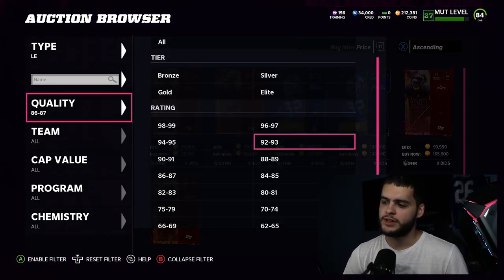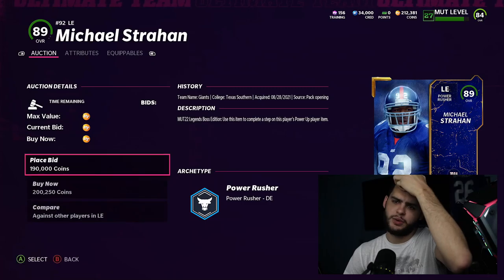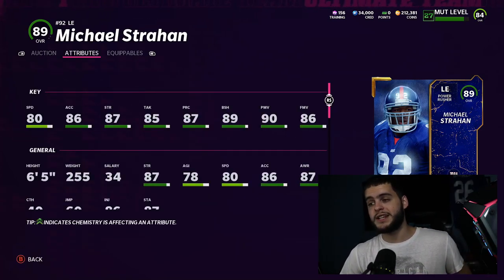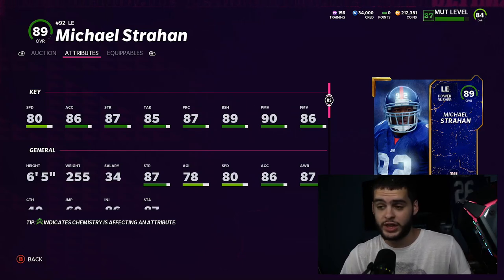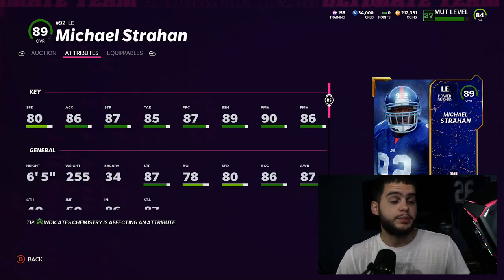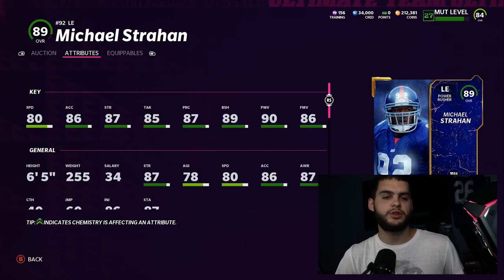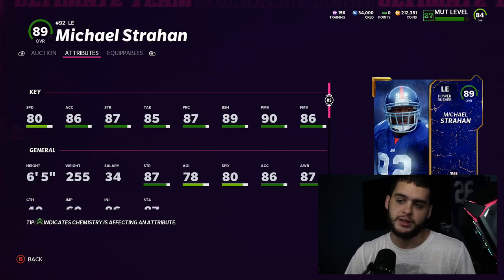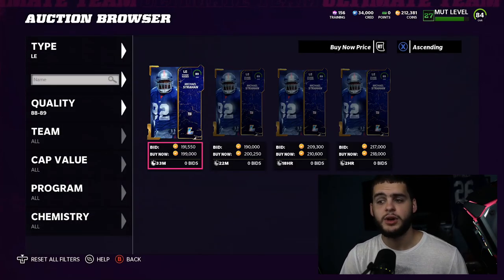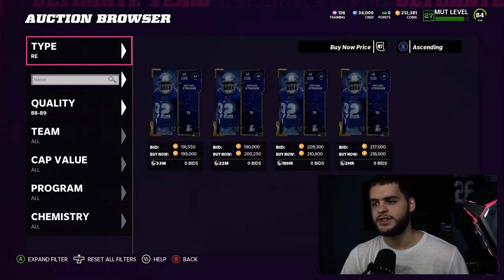At left end, the best on the auction block right now is Michael Strahan at about 200K. He's an 89 overall and gets the block shed and power move thresholds when powered up and chemmed up. The beauty of this is you may not need to upgrade him for months — even as a lower overall, as long as he has those thresholds above 90 he'll play almost identically to more expensive options in both the run and pass rush game.